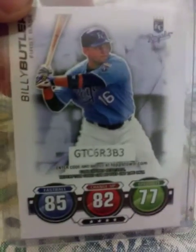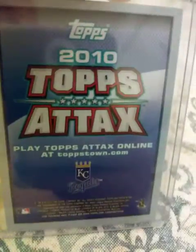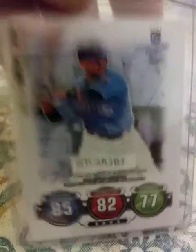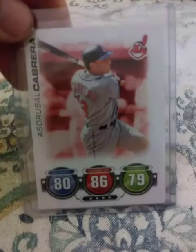Next player is Billy Butler. 2010 Topps, these are Topps Attax inserts from 2010, a 2012 'What's in a Name' from Allen and Ginter insert, and I have a Miguel Cabrera card from 2010 Topps Attax as well.